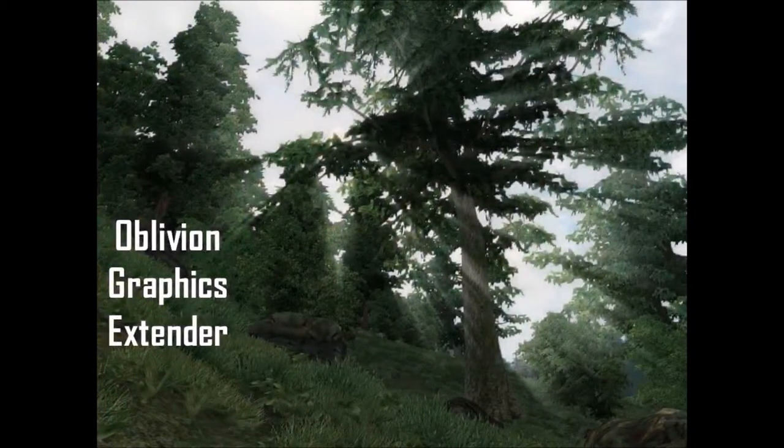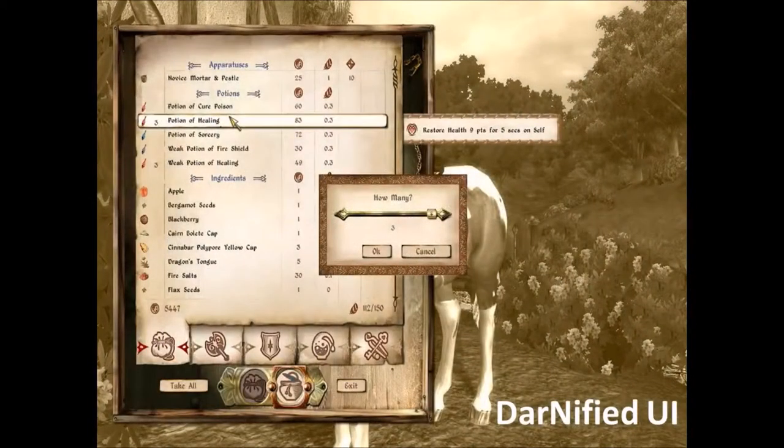Next one is the Oblivion Graphics Extender, which adds a whole bunch of new graphic controls to the game like motion blur. Next is the Donerfied UI, which gives the game a whole other user interface that is a lot more smooth and crisp, and not clunky and bulky like the old one was.